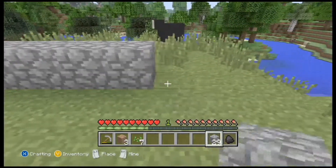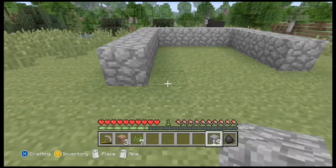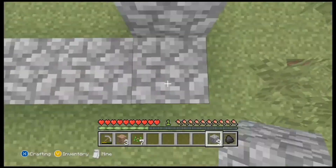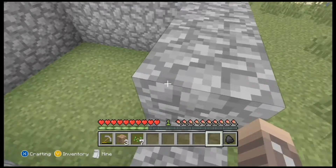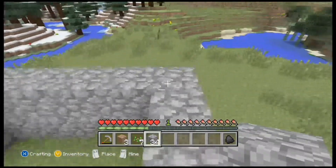Starting off at number 5 we have Cobblestone. As you progress through your Minecraft world, cobblestone will become less useful and you may want to dispose of it. But at the start of the game it is essential for stone tools which allow you to mine iron. It is also very useful for building, and after being smelted in a furnace it can be used for pressure plates, buttons, and redstone repeaters.